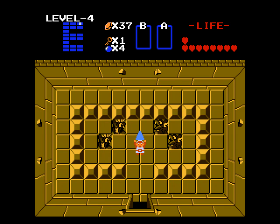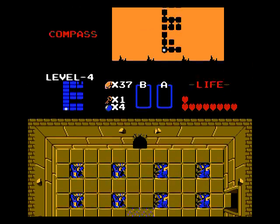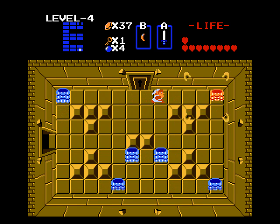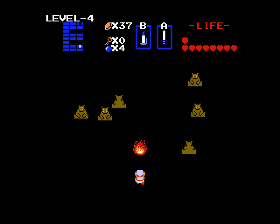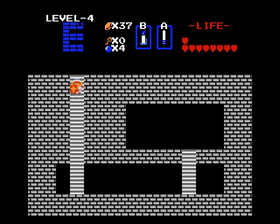Level 4 is beat! Now we gotta come back and explore that missing room, which has the magic boomerang. I want it — we're going back for it. Back over here. Level 4 wasn't that long. Let's light things up in here. And after killing all the fires — hello, magic boomerang!